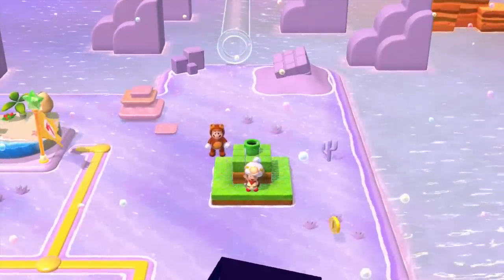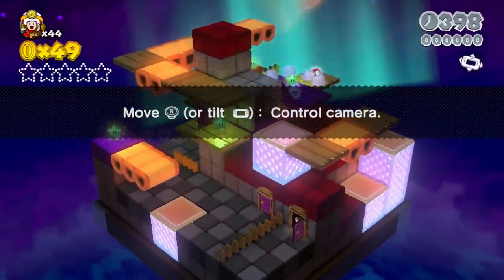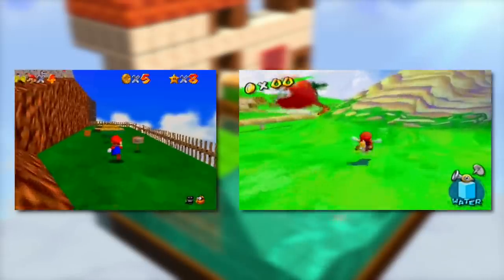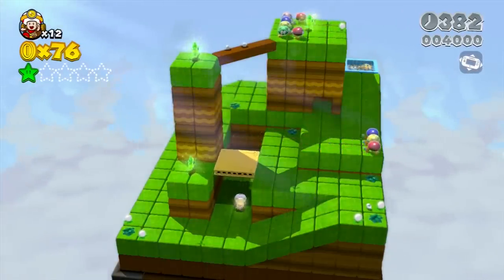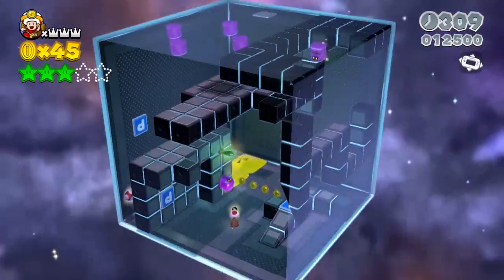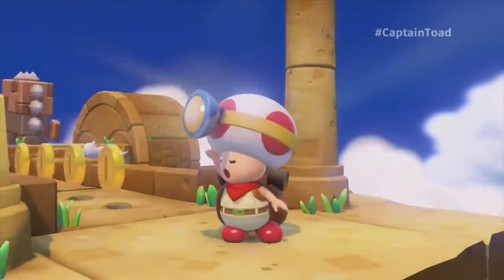Super Mario 3D World contained a series of side challenges known as the Adventures of Captain Toad — puzzle-based levels in which a player would solely control Captain Toad. These levels were based on a design philosophy similar to Super Mario 64 and Super Mario Sunshine, known as Hakoniwa, or Mini Garden Worlds. Fans praised these levels so much that the Super Mario 3D World development team joked about making a game based exclusively on them. And then, just one year later, Captain Toad Treasure Tracker was announced.